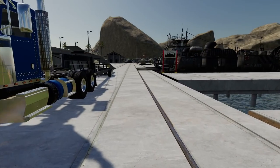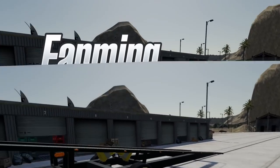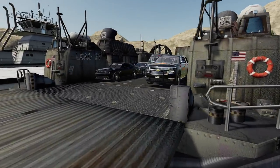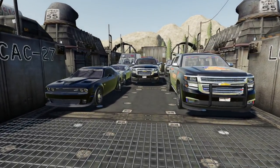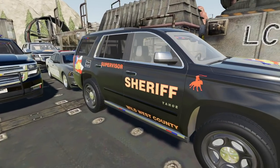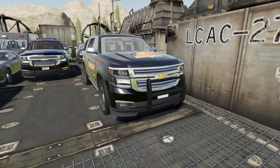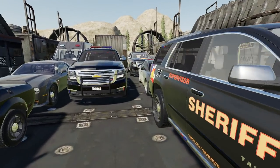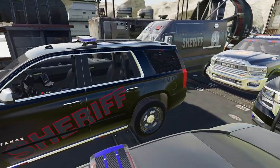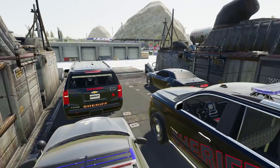Hey everyone, welcome back for another video. We're playing Farming Simulator 19 and today we're continuing to transport police vehicles that we started last video. We got a few new ones as well, which is pretty cool. Here's one example - this is a sheriff Tahoe, which is a supervisor vehicle. It looks really cool, I love the lighting configuration. Another new one is a sheriff Tahoe but this is the tactical unit, equipped slightly differently.